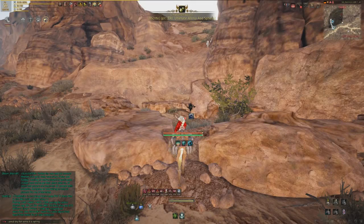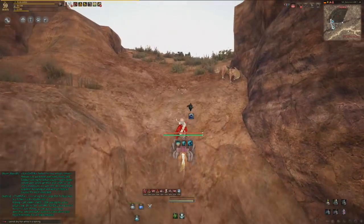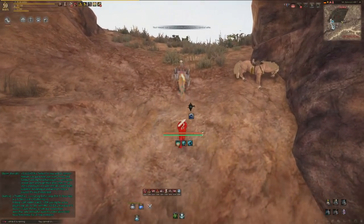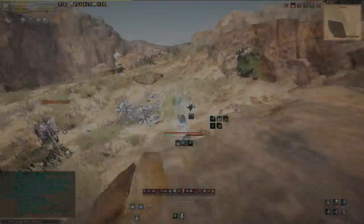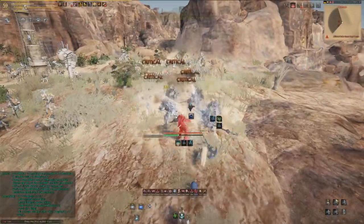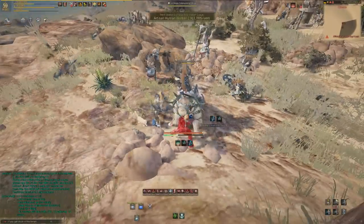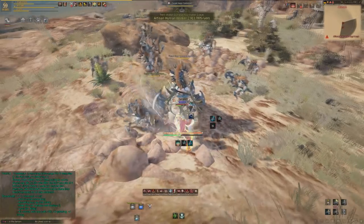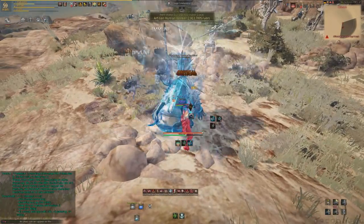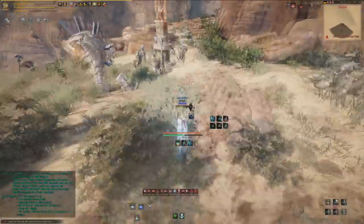You can leave your camel, horse, elephant, or wagon right here and it won't get attacked by mobs, so you don't have to go back to town until you absolutely need to for repairs. It holds all my weight and storage since I don't have extra weight on this account yet — that stuff is expensive. But this place is just simply amazing.